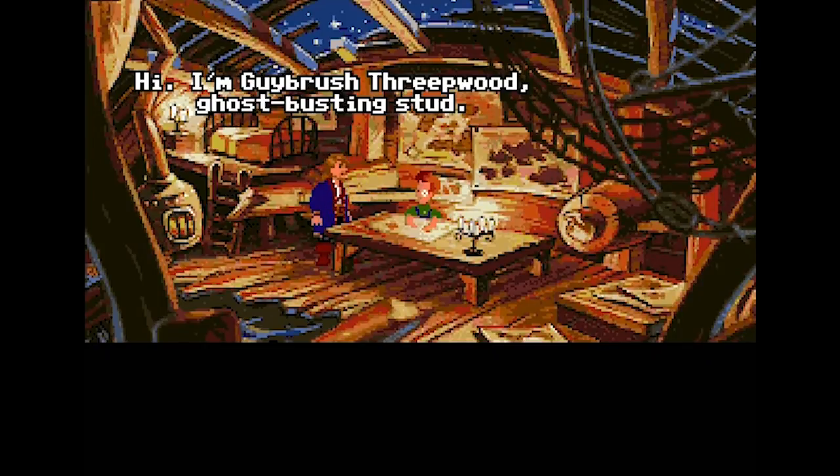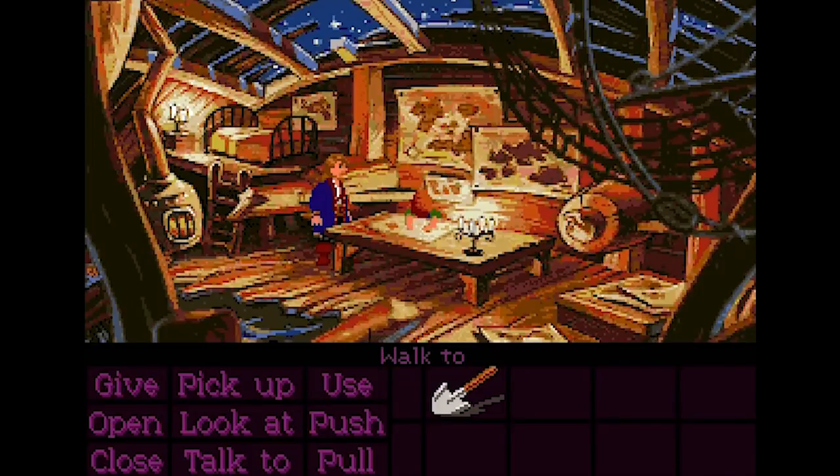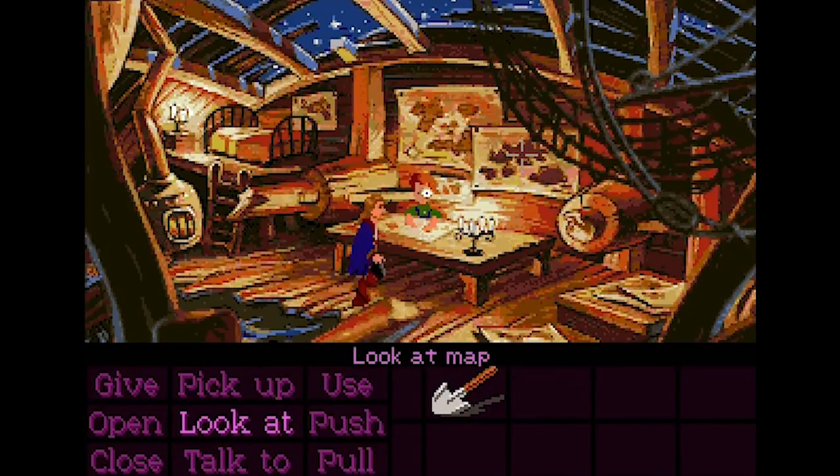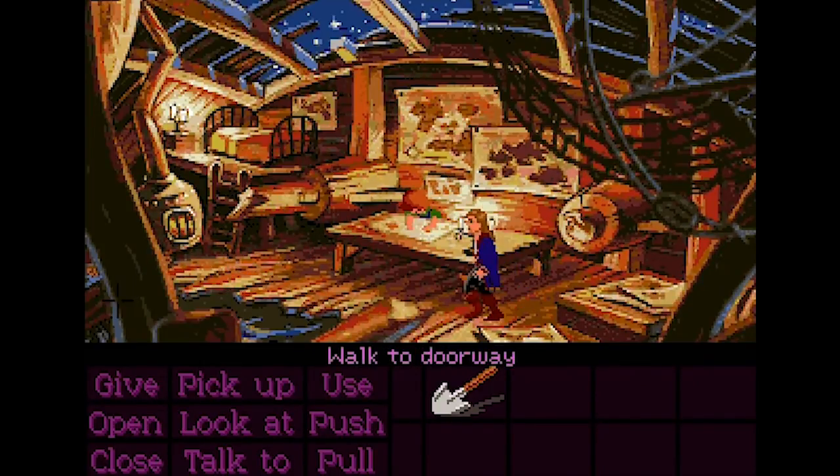I'm a ghost-busting stud. Am I trying to pick up this homely-looking mapmaker? That didn't do anything. What's this guy got going on here? Walk to map — let's take a look at this map. 'What are you fashioning there, young lad? Show me your map.' It is nice — it pleases me so. 'And thus I will allow you to continue producing said maps. There's nothing else here that interests me and I will be gone.'